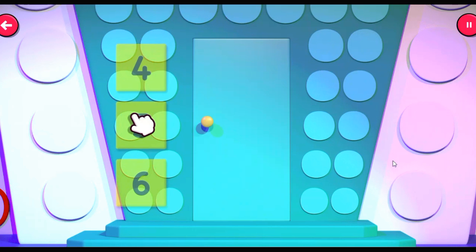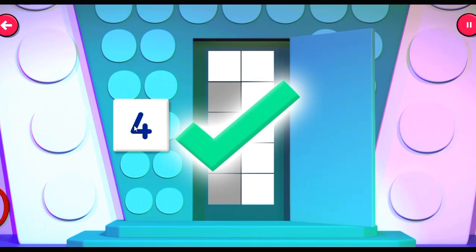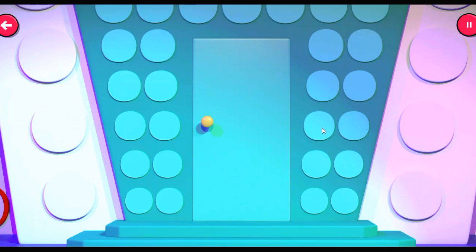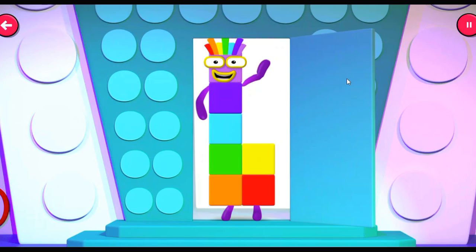Choose the number that you see in the doorway! Who's there? That's right, it's four! Who's there? That's right, it's seven! Thank you!